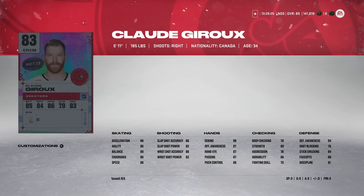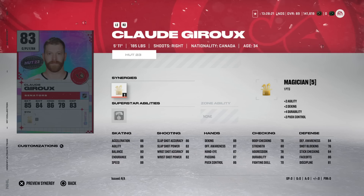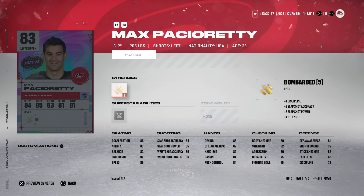The 83 Claude Giroux is always one of the more usable cards at launch. With Magician activated it helps his agility match his acceleration and speed at 88, mid-80s shot, hand stats in the high 80s to low 90s, and 86 on the draw. This is a very impactful centerman. If you don't have an X-Factor, Icon, or Team Builder, Claude Giroux will probably be one of the better cheap centerman options.